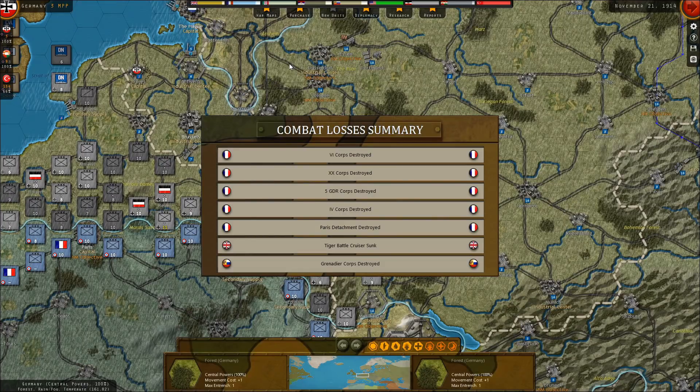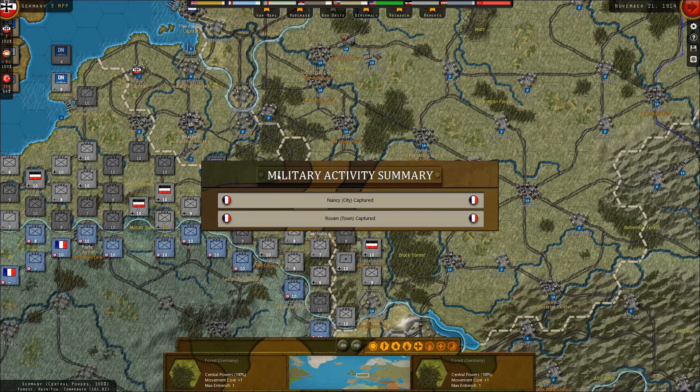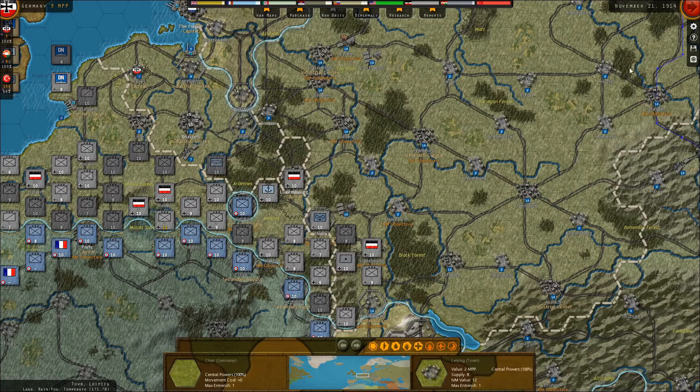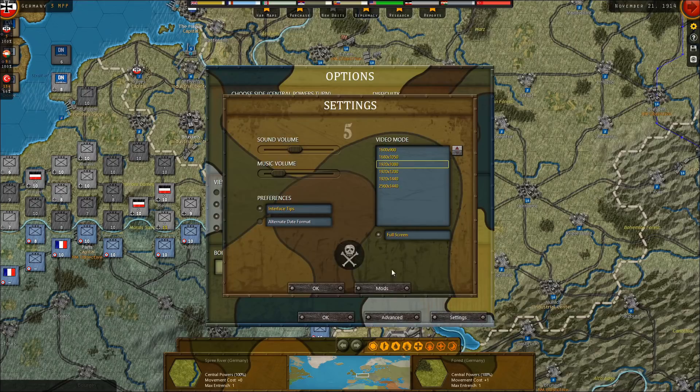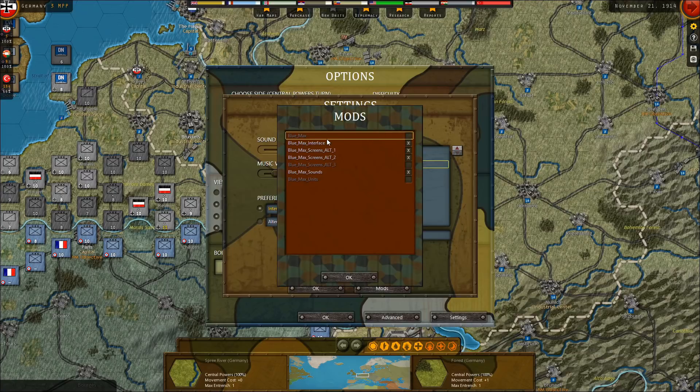Welcome back everyone to Let's Play Strategic Command World War 1, episode number 8. As you can see, something new — not the number of French cores we've eliminated, but the interface is a little bit different. Although I didn't fully enable it entirely, I'm now using this beautiful change to the interface, and that is the Bluemax mod.